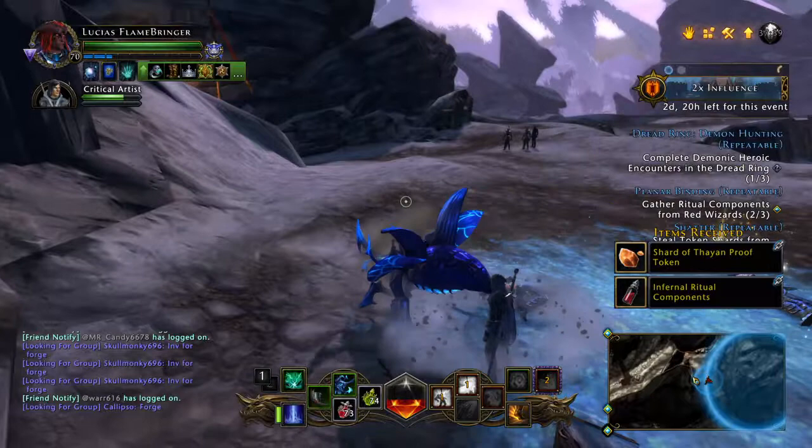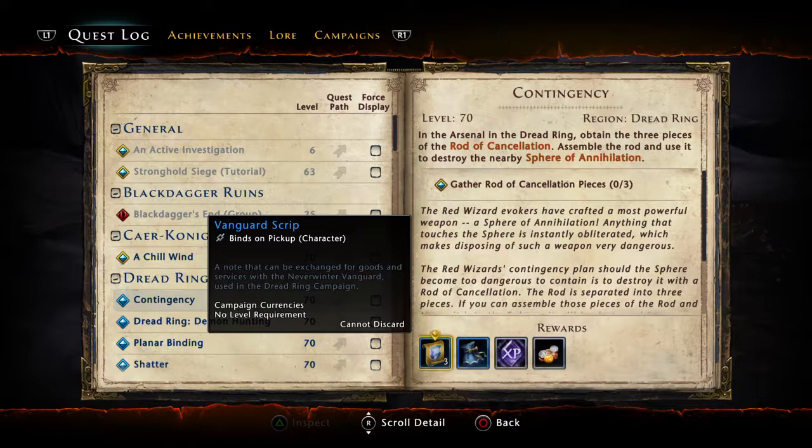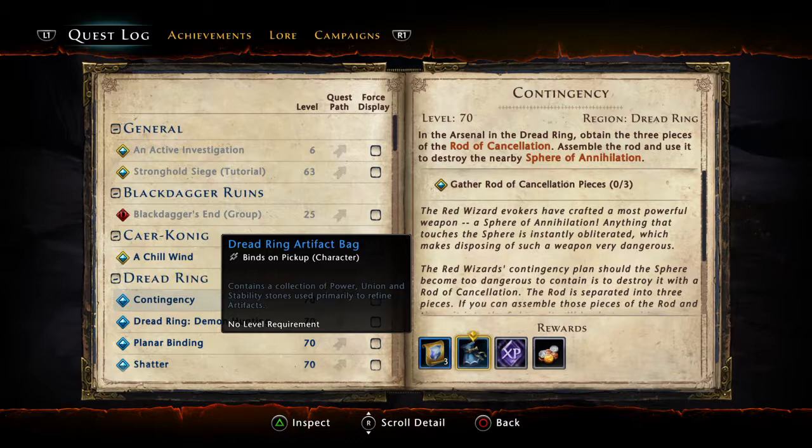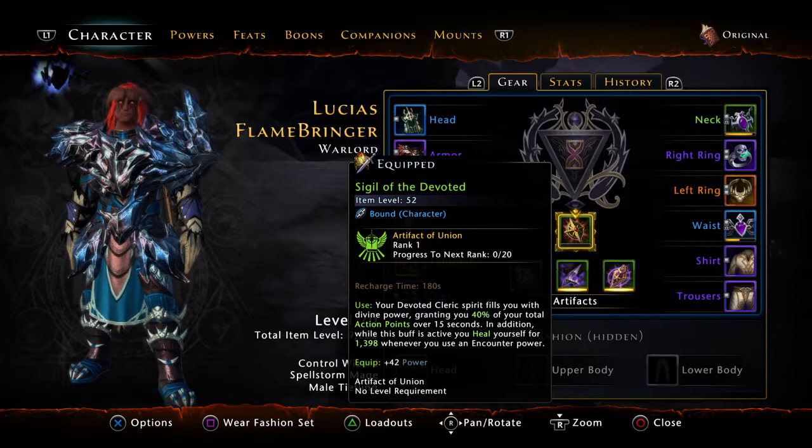The other thing that's very nice about this campaign is what we get from each of the dailies. Looking at our journal, each of the dailies gives us the Dread Ring Artifact Bag. These bags have refinement stones for our artifacts — very nice when you're leveling up gear, especially while you're leveling up gear to blue and purple. After your stuff is epic, the bags still help. Every bit helps and they're free — you come do your dailies and you get more refinement stones, so it is advised to continue doing them.